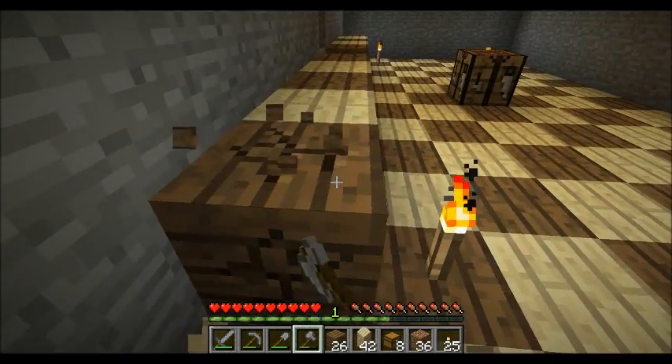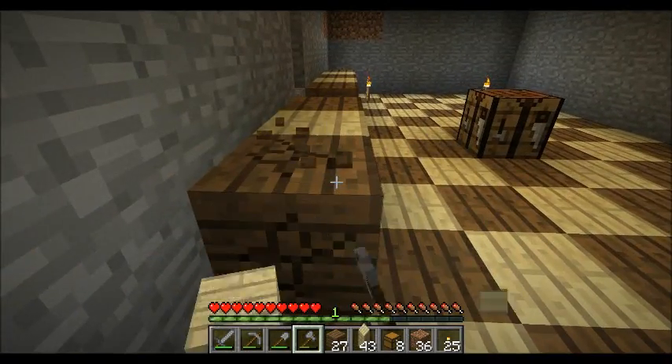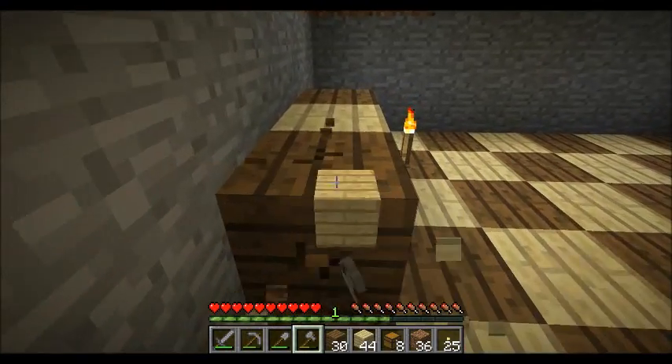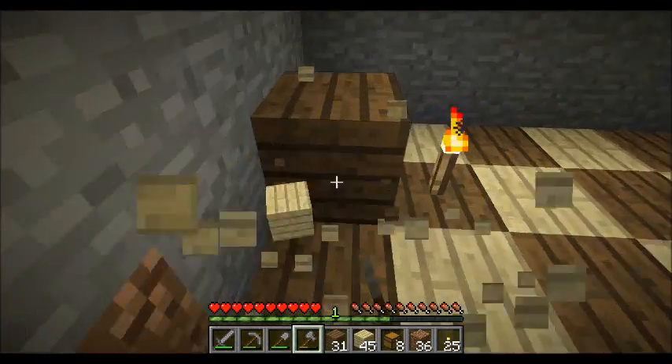I need to get some logs and you can place them sideways as well, remember? But then you can make a different texture on the side and have like stripes. Stripes? How?